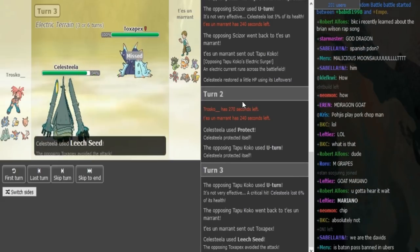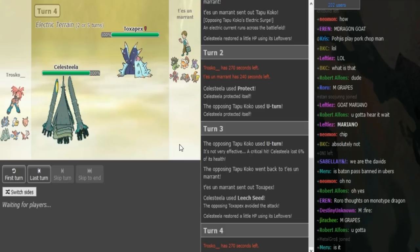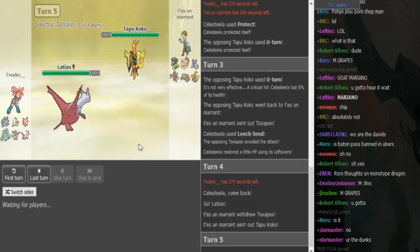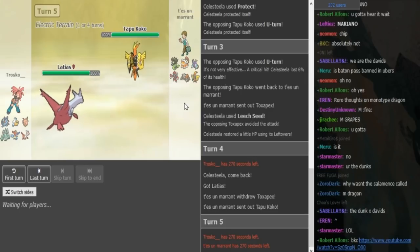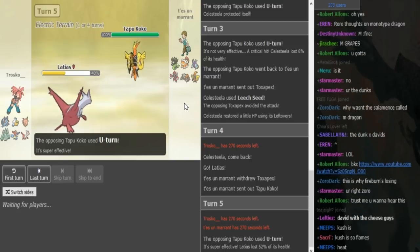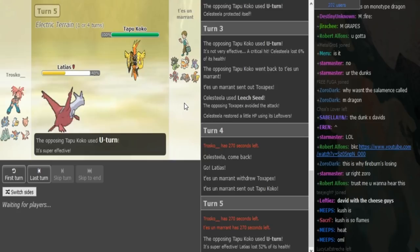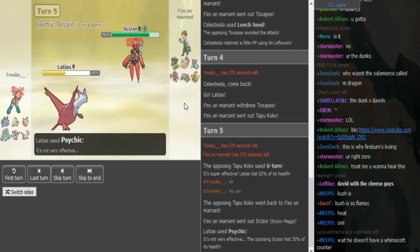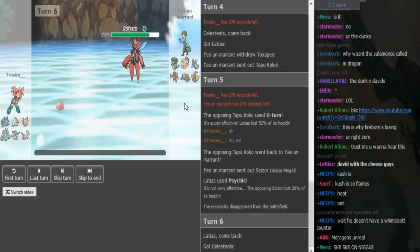Trusco goes in for Leech Seed but misses on the Pex — a bit annoying, but it doesn't matter too much. The Clefable or Lati should now come out on Scald; you don't want to stay in and let Celesteela get burned. The Ladi comes out. Valiu doubles into Koko and should just U-turn — even if the Ladi is Scarf Sidestroke, it doesn't do much to Koko. Trusco stays in, confirming Ladi is not Scarf, so Keldio is then Scarf and Ladi is the Z-move user.